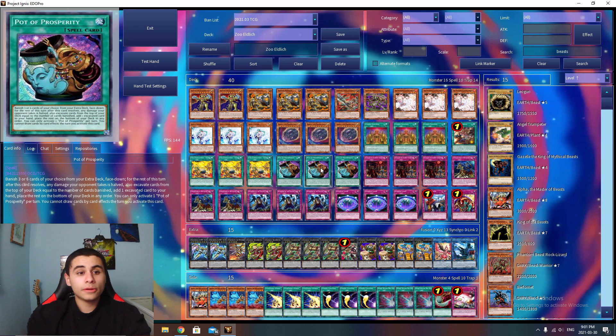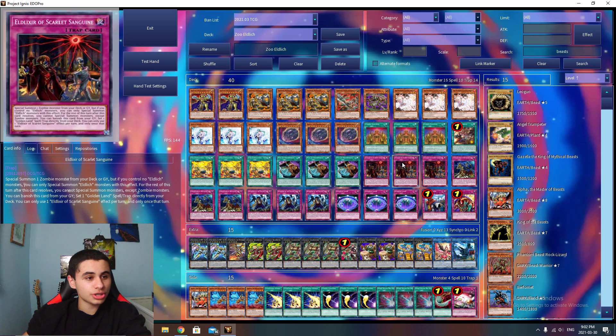Triple Pot of Prosperity. Prosperity is one of the most busted cards in the main deck. You can run Pot of Extravagance, and you definitely can, but I think Prosperity is significantly better than Extravagance. Onto the traps — triple Sanguine Sacrifice. Sanguine should be limited I believe in the next banlist. I do think this is a hit that Konami missed. Good banlist overall, but this should have gone to one.